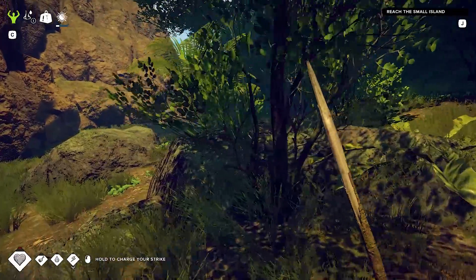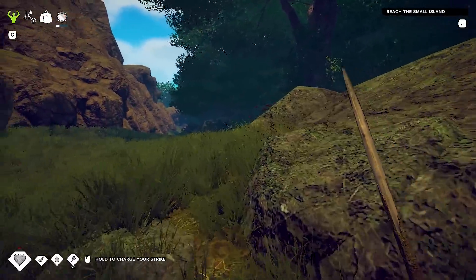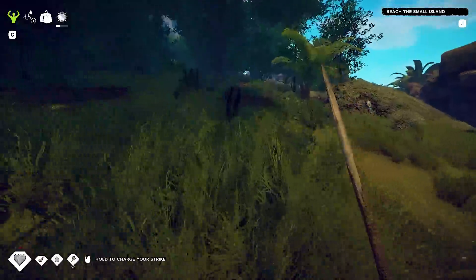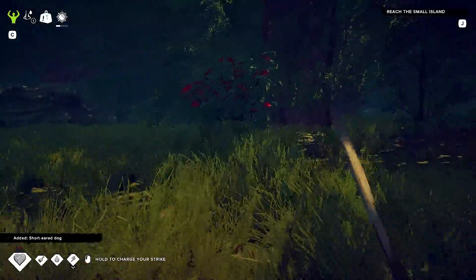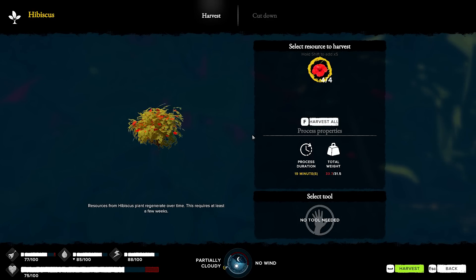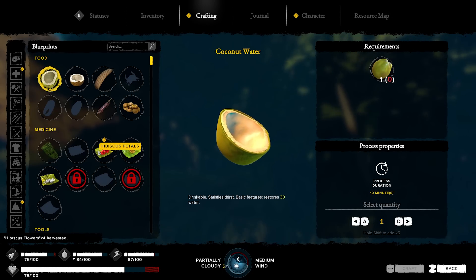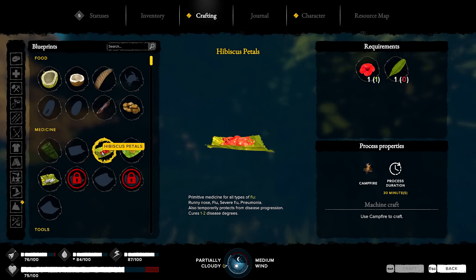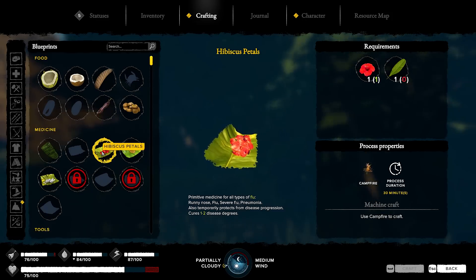These trees are nothing, but something's coming at me — you can hear it barking. They call it a dog; it's barking at me. They hunt on sight. Two new blueprints! Hibiscus gives us primitive medicine — for flu, runny nose, severe flu, pneumonia. It temporarily protects from disease progression and cures one to two disease degrees. In order to make that we need wide leaves.